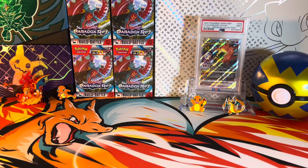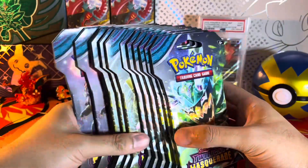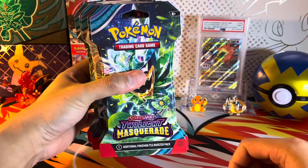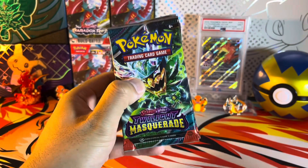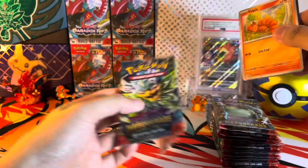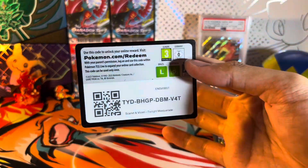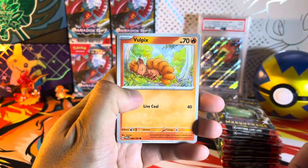Hey guys, welcome back to my channel — this is Derpyzard and today we are back to Twilight Masquerade. We have 12 sleeve packs right here, really simple opening today. So without any further ado, let's get these guys opened up. Here we are, packs on sleeve. I took a little break from Twilight Masquerade from the previous two videos and opened up some previous sets — that was actually a lot of fun. Would love to do that again, but now we're back.